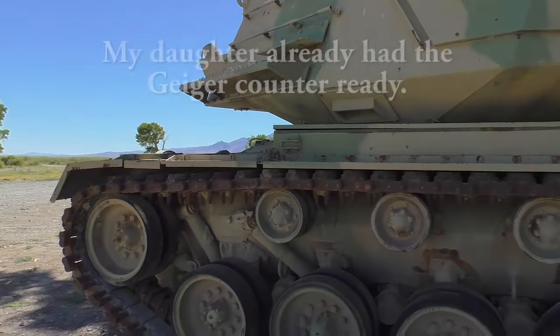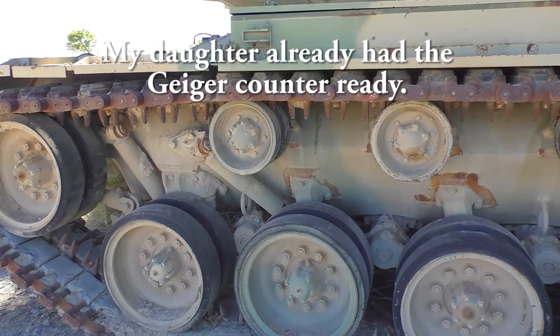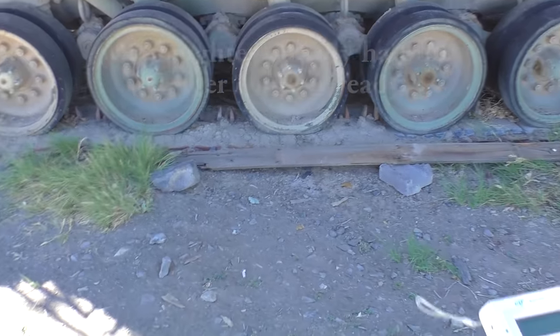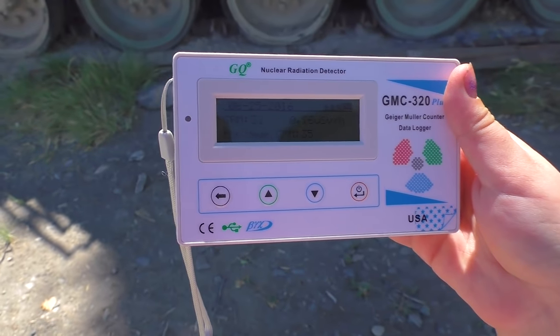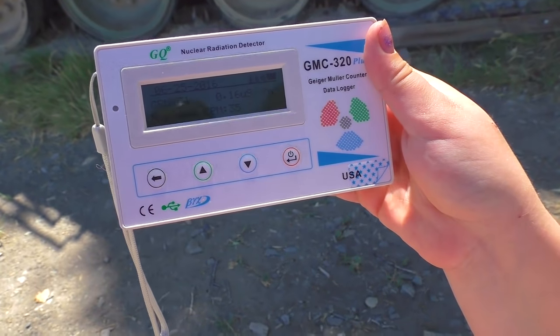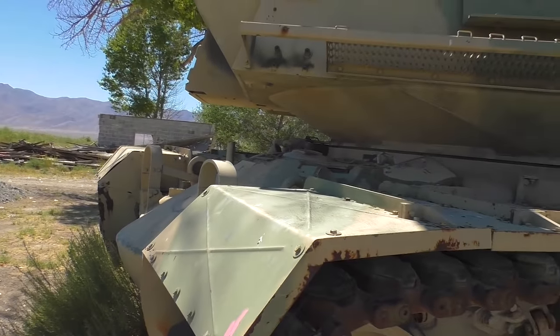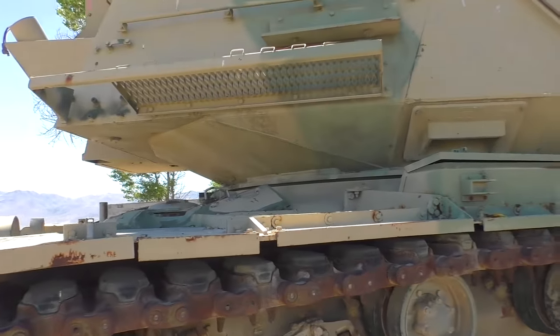We pulled out the Geiger counter because last time we didn't have it, so we wanted to just get a quick reading. We're currently picking up about 32 CPM with a maximum of 35. I think it's perfectly normal levels.